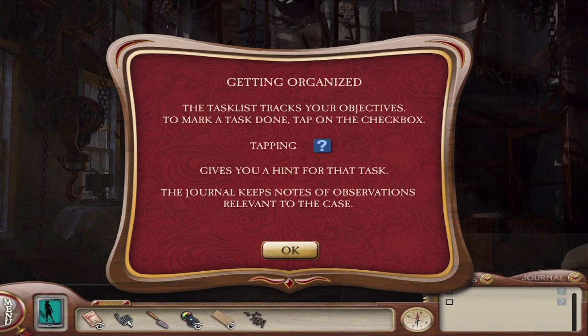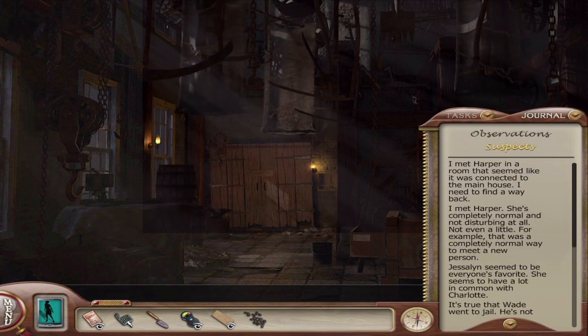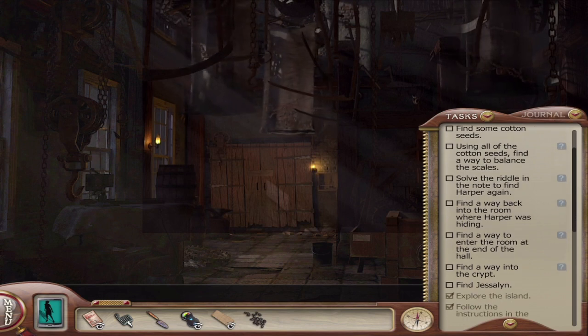Let's go through the task list real quick. We're getting information about the hint system — getting organized. The second feature I was trying to bring up was the fast combo feature. In this video we're just going to be finding the access point for the cellar, as well as figuring out the password for Jessalyn's phone. Getting organized: the task list tracks your objectives. To mark a task done, tap on the checkbox. Tapping the question mark gives you a hint for that task. The journal keeps notes of observations relevant to the case — you can touch observations or suspects.